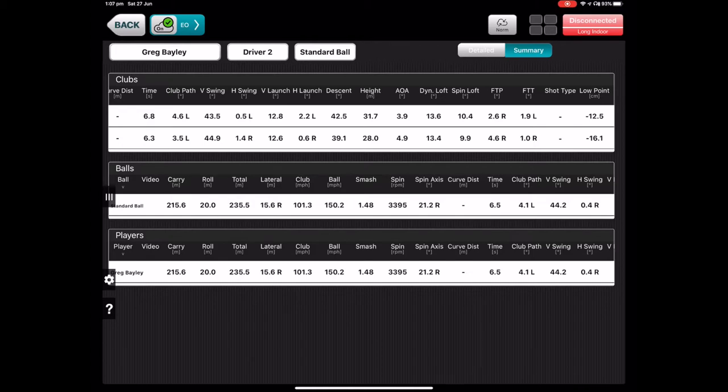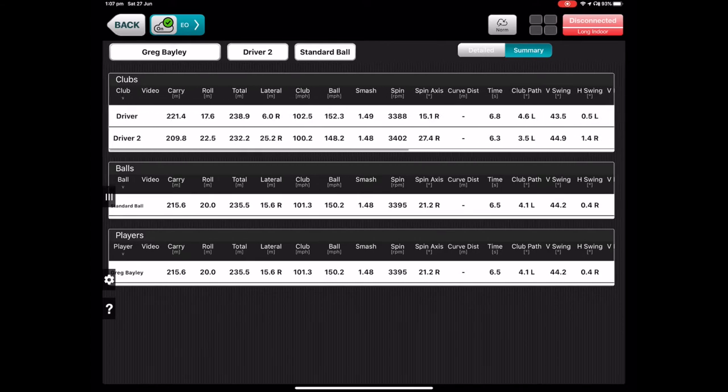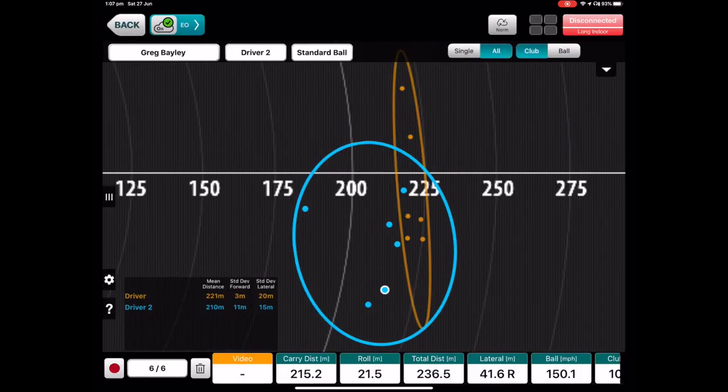Spin rates were similar, as were launch angles, but the Epic just kept going up into the air a little better — 31 metres peak height compared to 28 with the 983. I tried to hit up a little more with the 983 to get it airborne, but it just didn't really want to. Not quite surprising results with only about seven metres difference in distance.